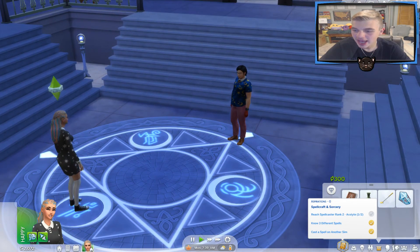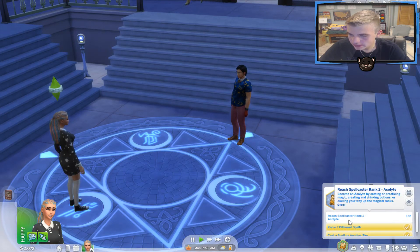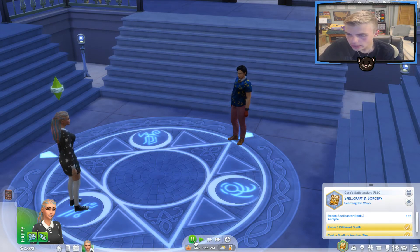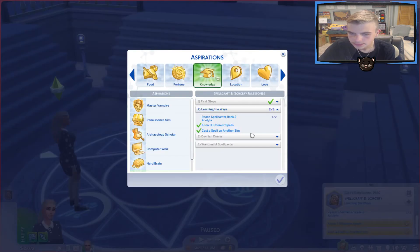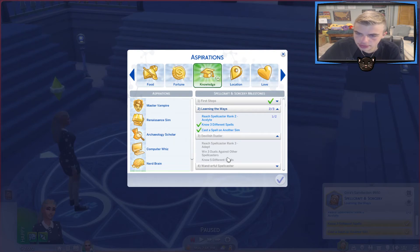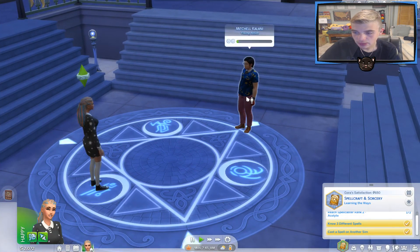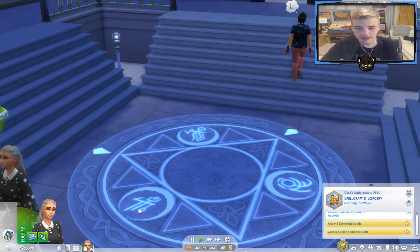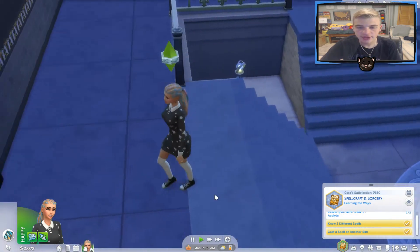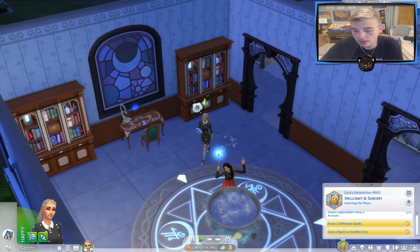Cora learned Reparo — I'll take Reparo. Reach spellcaster rank two: Acolyte. We're almost done with the first thing — no, we are done with the first thing. Reach level three, win three duels against other spellcasters — we've done that already. Know five different spells, reach spellcaster rank five, know ten different spells — that is not that hard I don't think. If we get down the spellcraft and sorcery, I'll be very happy. This could have been Spellcraft Saturdays instead of Wizardry Wednesday, even though this is probably not uploaded on a Wednesday.